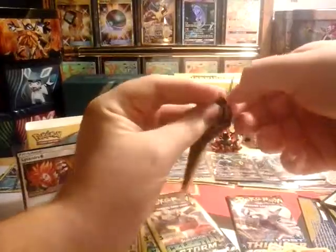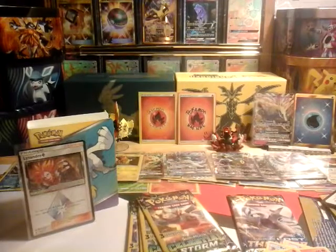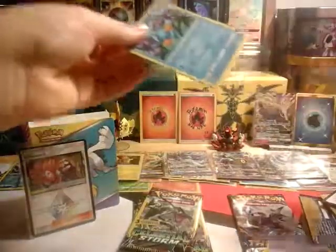On to Celestial Storm — I feel like it never gives me anything. We got an Apricorn Maker, a Tricky Gym, and a Medicham rare reverse — our first rare reverse of today! I don't think I have this card but it's pretty cool. Definitely love when you get a rare reverse out of a dollar pack because for a dollar it's definitely worth it. It's like a lottery — you have a chance to win big but sometimes you don't win at all.